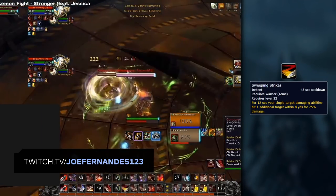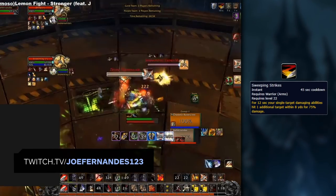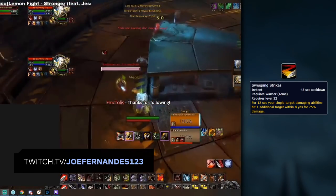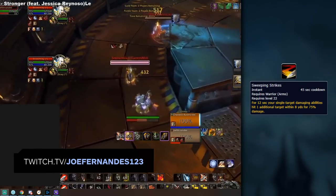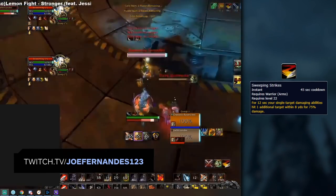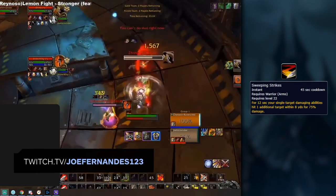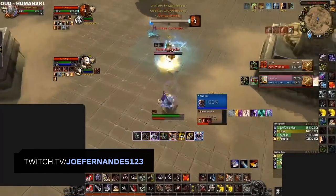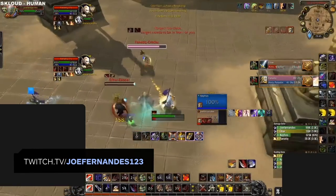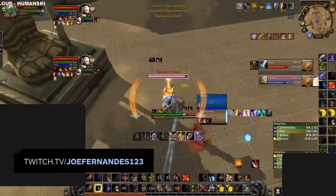For two-target pressure, the only form of sustain is through Sweeping Strikes, being excellent against two targets close together for big cleave pressure. A common situation to gain value from Sweeping Strikes is when you're targeted by an enemy melee player — by going toward one of their partners, being a healer or DPS, then using Sweeping Strikes when they follow you to build pressure on both. Remember that your primary target takes full damage, whereas the target hit by the strike takes 75% damage, so make sure the main target is the one you're trying to kill.